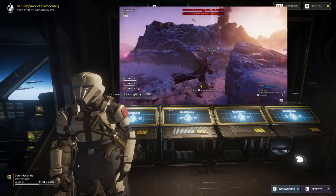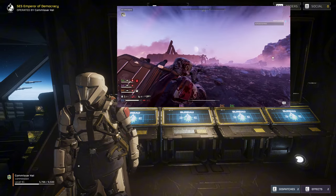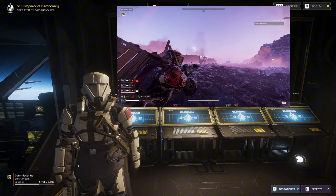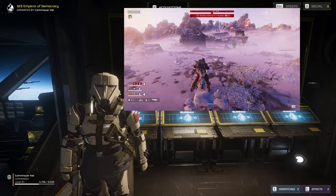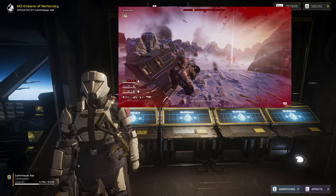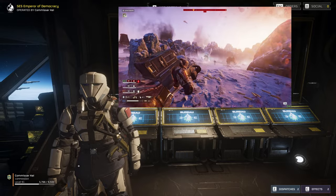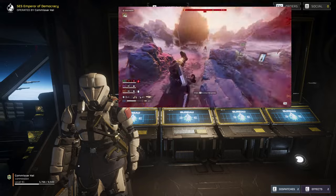We'll be taking out big groups of enemies and high priority targets with our heavy machine gun, while our crossbow is going to stagger anything that gets too close and is our answer for Fabricators. Not enough people use cooperation and teamwork in my experience, so it's become my mission to show y'all how it's done. Communicating with pings, supporting our team with extra supplies, and working with our fellow Helldivers is what's going to get us over the finish line — not any one particular loadout.